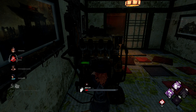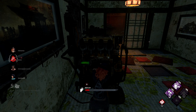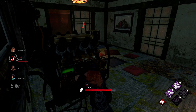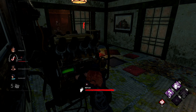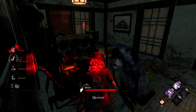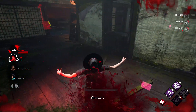In order to get the count for the achievement, you need to make sure you are on the generator as it's being completed. So if you happen to get separated from it mid-repair — say the killer comes in and you have to run away, or you need to get off to rescue one of your teammates — as long as you come back to it and you are on it when it is completed, you are going to get the count towards the achievement.